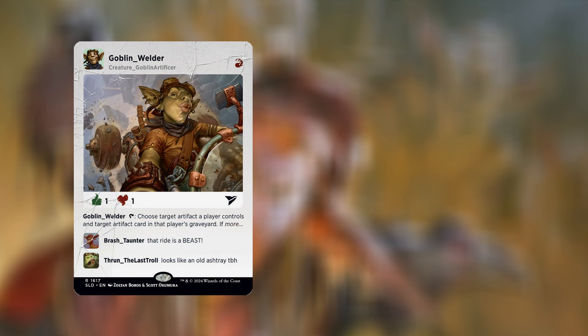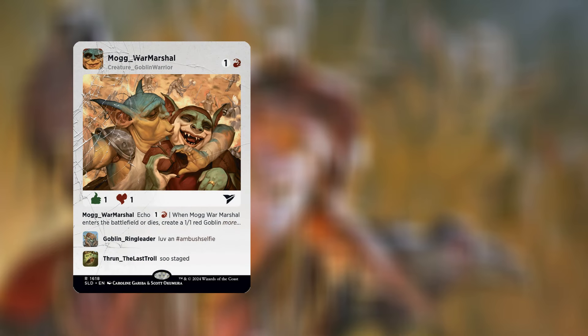We also have Goblin Welder — an excellent goblin indeed. For one red mana we have a Goblin Artificer, a one-one. You can tap it and choose target artifact a player controls and a target artifact card in that player's graveyard. If both targets are still legal as this ability resolves, that player simultaneously sacrifices the artifact and returns the artifact card to the battlefield. Excellent stuff indeed.